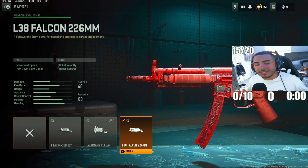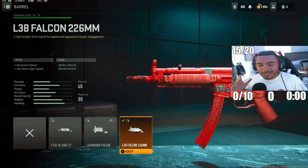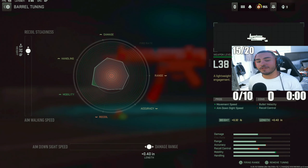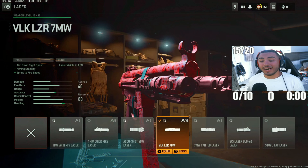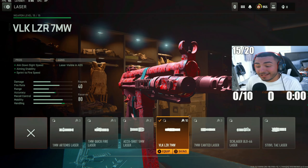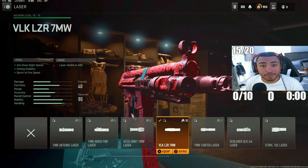For the next attachment, we got the L38 Falcon 226mm barrel. It's going to increase movement speed and ADS times with this SMG. Since this gun is very fast, this Falcon barrel is one of my favorites, even over the sub-12. For the tunings, make sure to put the recoil steadiness to 0.32 and damage range to 0.40. For our next attachment, we got the VLK LZR 7NW laser — my favorite laser for every SMG in this game. Not only do you get fast ADS times and aiming stability, but you also get really fast sprint-to-fire time speeds, meaning you're going to be insanely accurate at all ranges with this MP5.